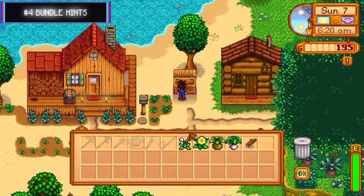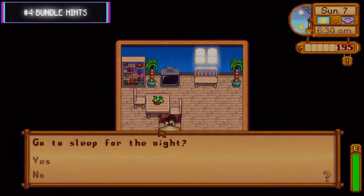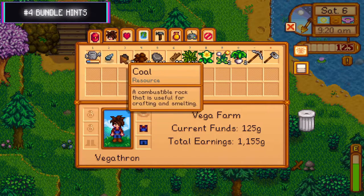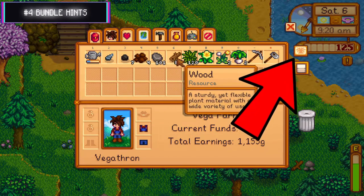Number four: bundle indicators. Have you ever sold a heap of produce only to wake up the next morning and realise you've just sold something you needed for a bundle? Well, once you know this, it'll never happen again. In your bag menu, a small icon will actually glow if you hover an item that can be used in a bundle. Much more convenient than having to double check each bundle manually.